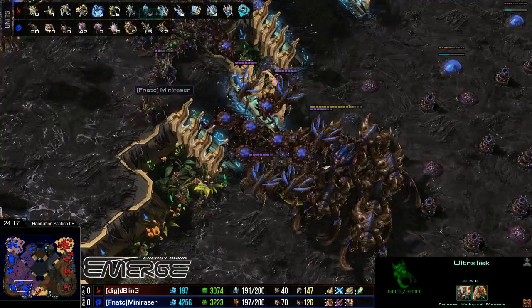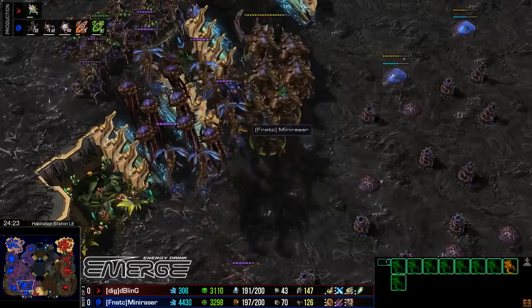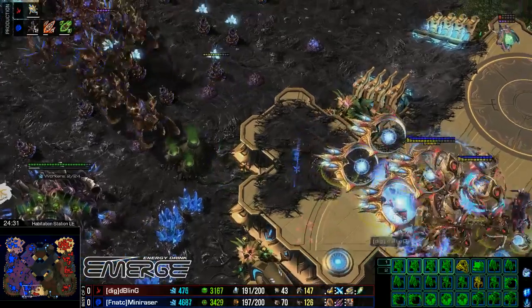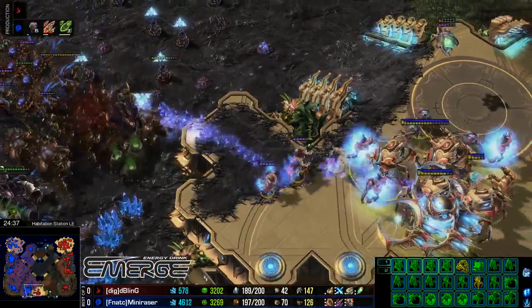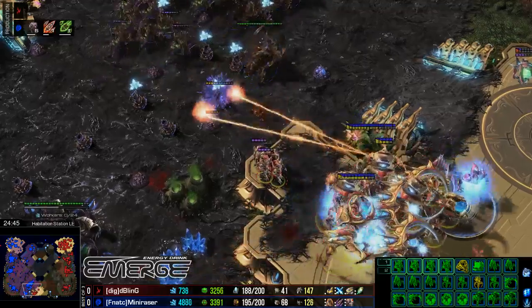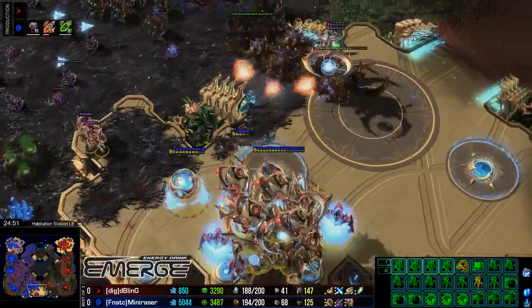But he's going to struggle to get them out now because of these nine Ultralisks — a huge amount of his army supply is tied up in them. I think he's waiting for one big fight to happen first, and that might happen now. Bling is slowly but surely starting to encroach on Mini Razor's territory once again, the army slowly whittling away at the Zerg defenses. But we have some good Transfuses going down, not allowing those to die.